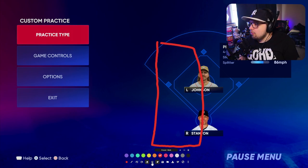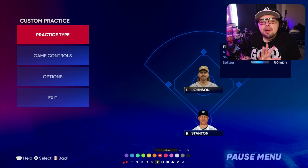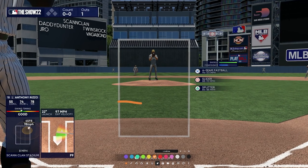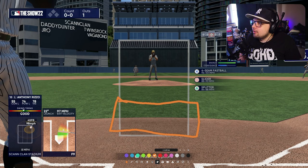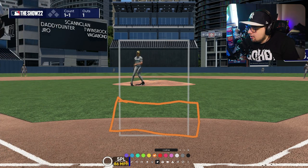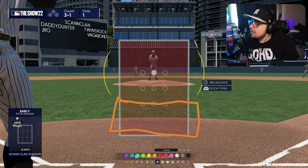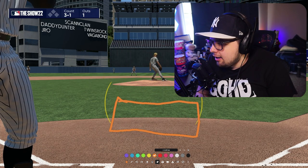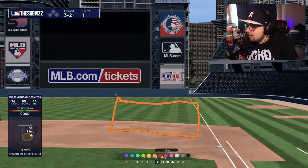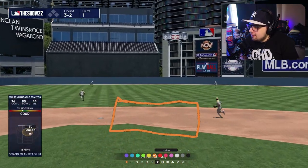Now we've got Stanton up versus Randy. Let's say your opponent is doing something a little different — maybe they're spamming breaking balls away or throwing a lot of breaking balls below the zone. In this Stanton at-bat, instead of focusing on that inside fastball, we'll try to focus on something like a low breaking ball — maybe a low slider or splitter. Outside of that zone, I'm not going to swing. If you're someone who looks at the batter analysis often — and we will be covering that in a video — you can see what pitches your opponent throws you all the time. Read what your opponent is actually giving you in-game and set your zone to that pitch.